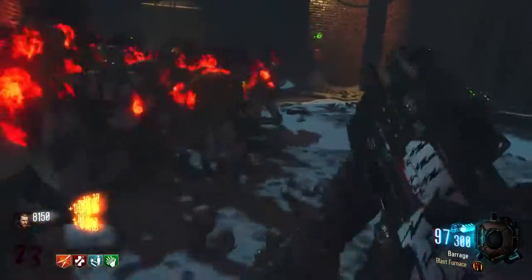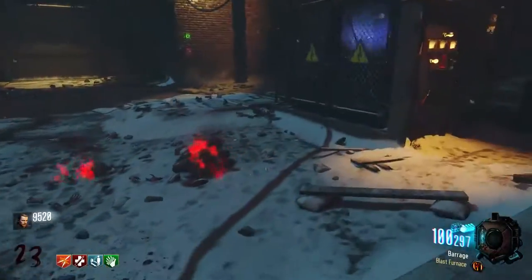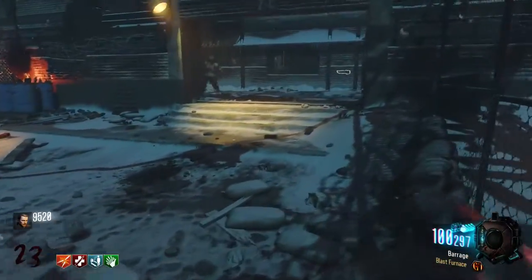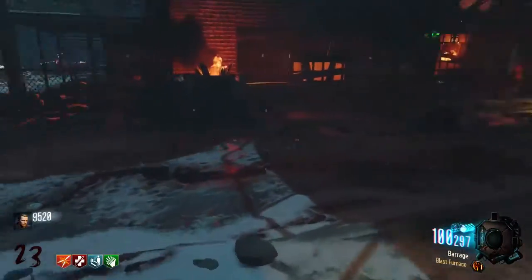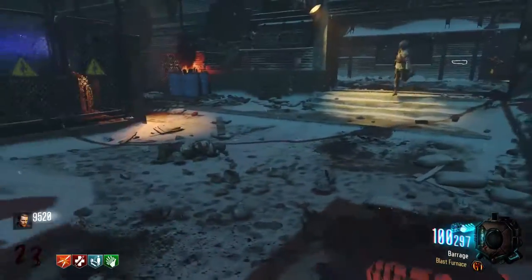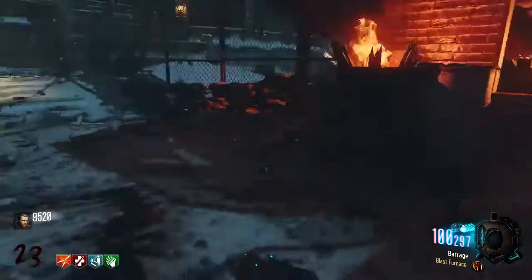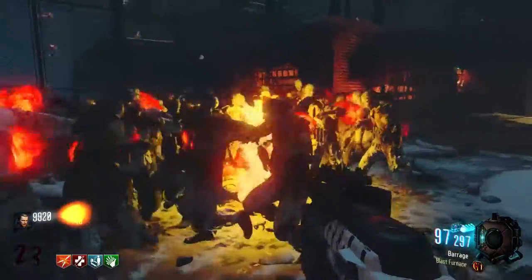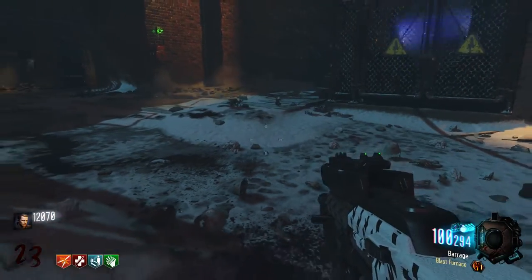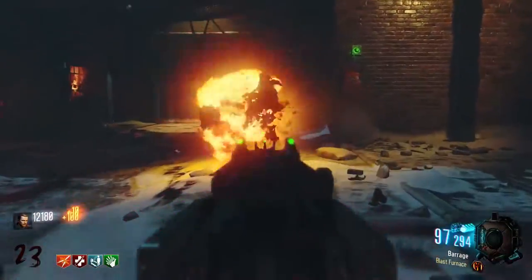I've got some pretty decent weapons here and I'm going to show you the effect of Blast Furnace. It does take out the hordes very quickly and gives you a reasonable amount of XP. Blast Furnace literally takes out the entire horde — you just have to get your bullet in the middle. I've only used six bullets on my Weevil and I've taken out about one and a half hordes. It's incredible. The dogs are the only annoying thing.